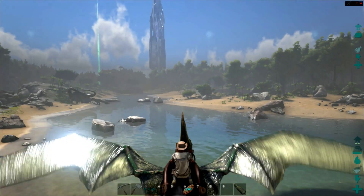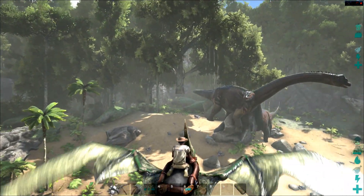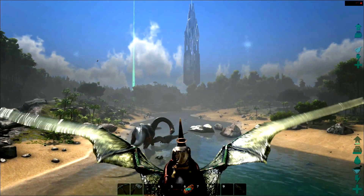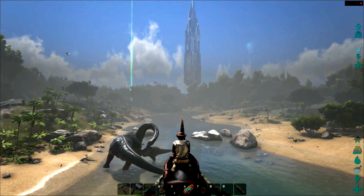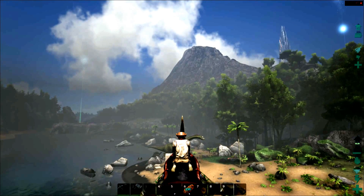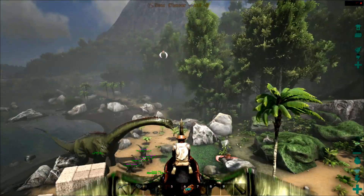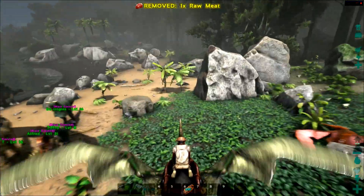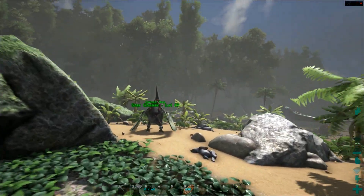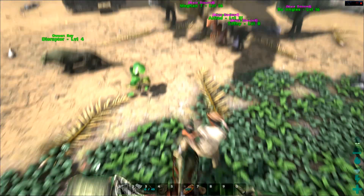Their stamina is about 300 but drains really quickly in flight, and the base weight is usually 150. This one's been bumped to 165 through leveling, which is still not great. My own weight is up to 380 — I've been pumping weight because I hate getting encumbered. The Argentavis — the giant vulture-type creature — has really strong weight and stamina, it's a little slower but it's your utility flyer where you can actually transport materials. The pteranodon just gets you there fast; it's decent at hunting but the utility is not that strong.